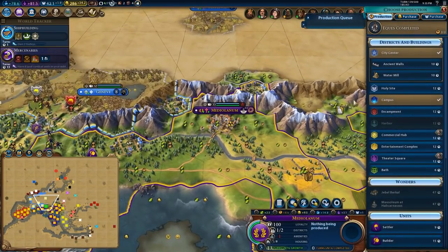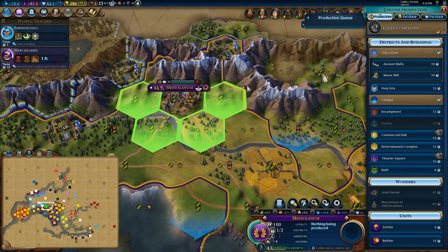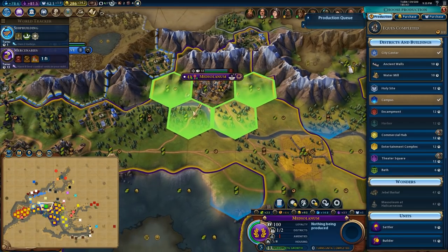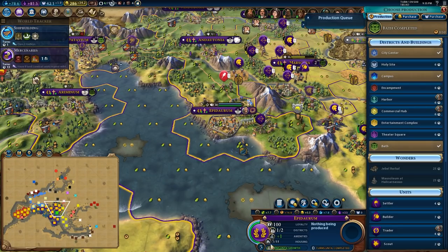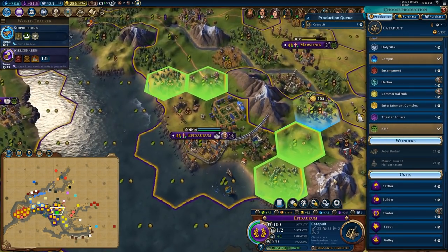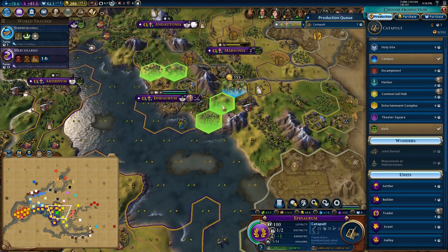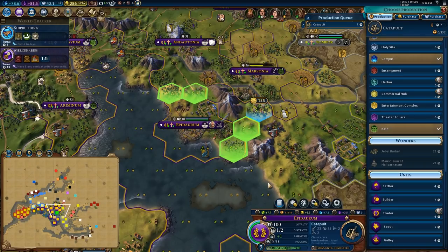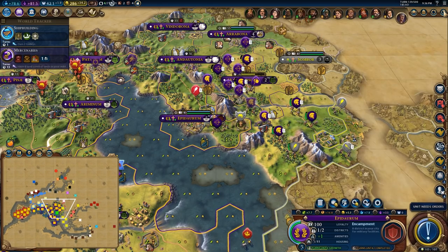Let's get these horse units moving. In terms of the bath: commercial hub, commercial hub harbour, bath, something else — so I'll put the bath here. You've finished your bath, which means you have plenty of housing room now. I want to make some catapults. Ideally I want to make an encampment — right here is actually an ideal encampment location because it provides basically a massive choke point. Get me an encampment in here, then get the barracks, then get me some catapults. I want to get my infrastructure built up. Get those builders out.